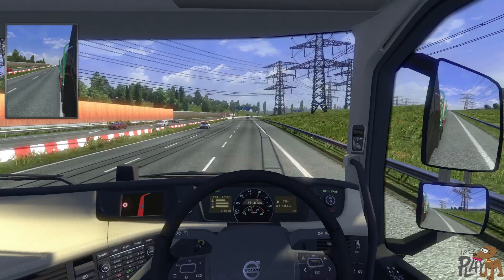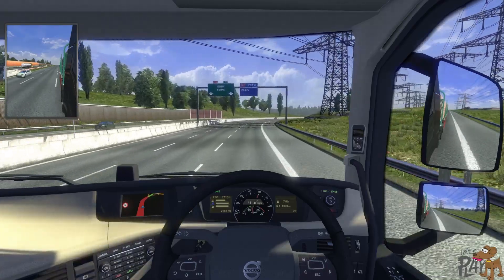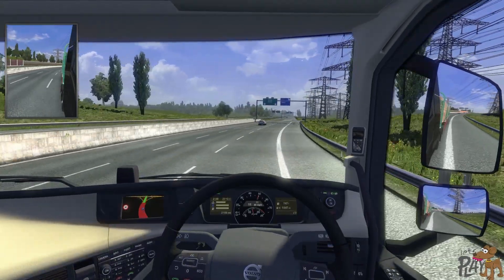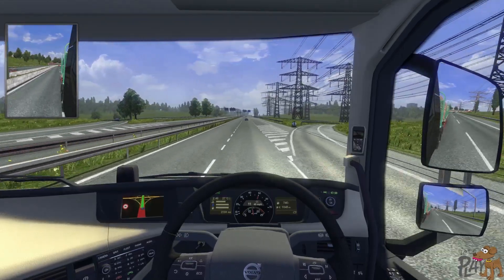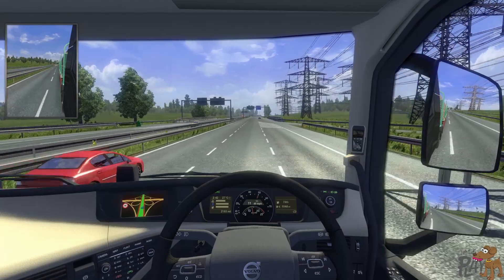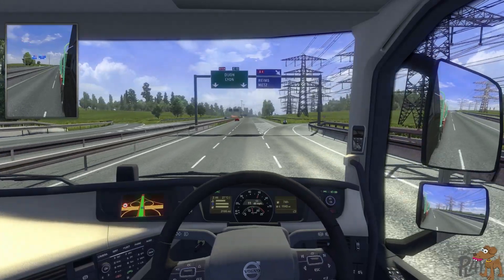We're going to the slow lane. Look at all those power cables. We're on the Paris road — I doubt we're going to Paris, I think we're going further south. We'll come off into the middle lane, headed to Dijon and Reims. Dijon — you can get Dijon mustard there, can't you? French mustard, Dijon mustard. Maybe.